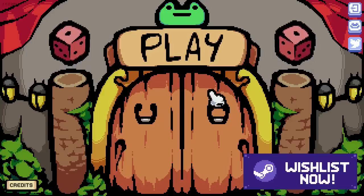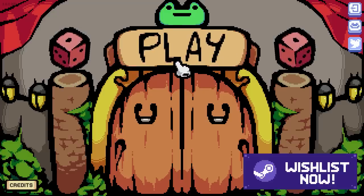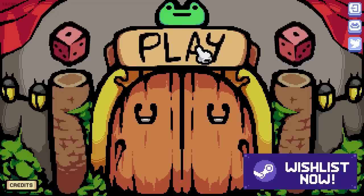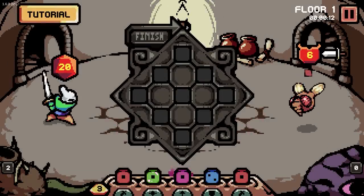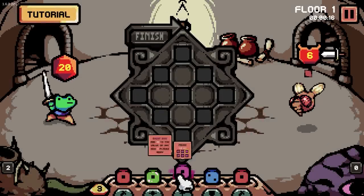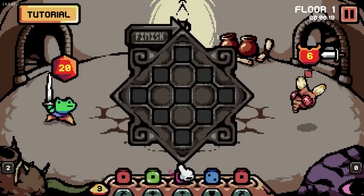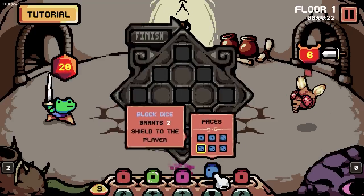Welcome everybody to Die in the Dungeon. Do you like dice? Do you like dungeons? Well the power combo is here and we are gonna jump straight on it. So the way this game works is we roll a handful of dice and then we get to use them to do things. We have attack dice, healing dice, boost dice and block dice.